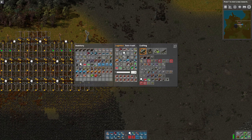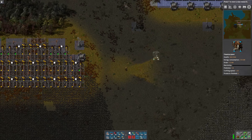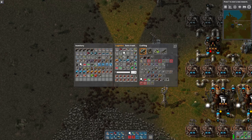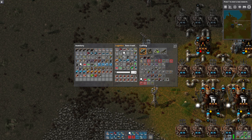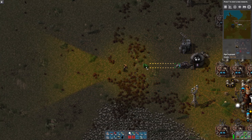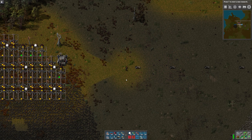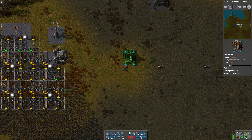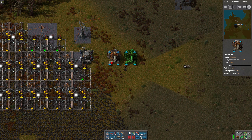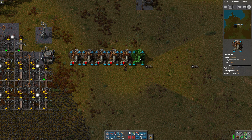I want to put it as close to the coal as possible and line this up with the petroleum output. In addition to that, I'm going to place a pump. We'll put it right there — two, three, four, five, six.